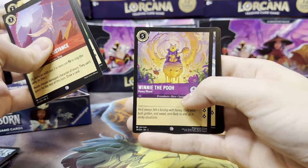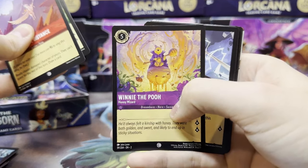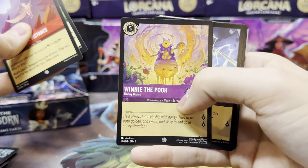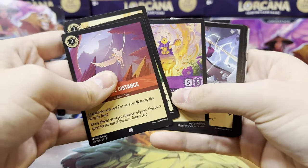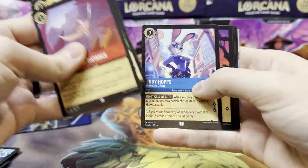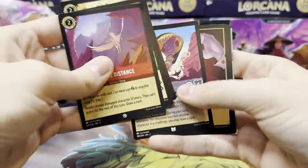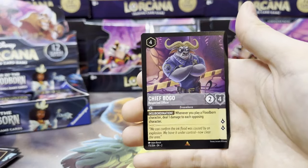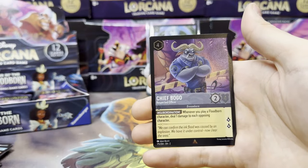I've been waiting to pull this — that's just incredible art. I'm glad they made it a common so everybody can get it, but man, that's such a cool card. I wish it wasn't Enchanted. Judy Hopps, Raya, and Jafar. First rare slot is a Dinner Bell, we have Chief Bogo, and a Double Up foil. Here's a good opportunity to compare the regular and foil version of a card.